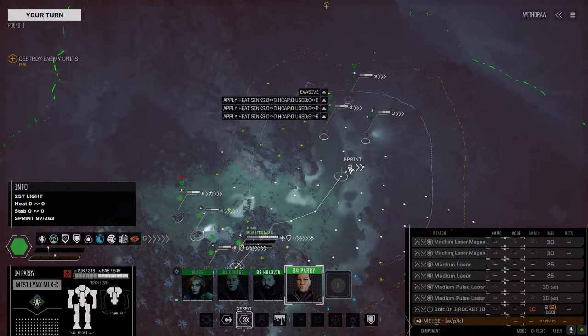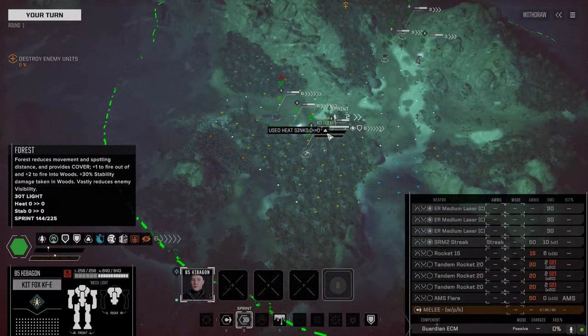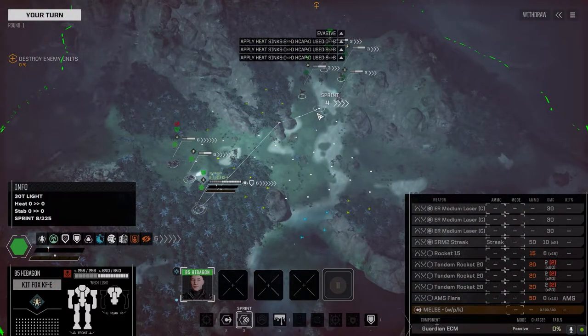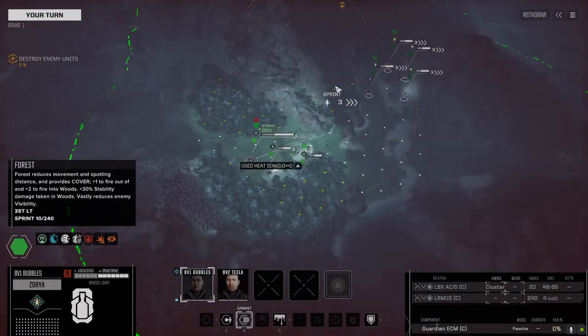We've got a Mislinks which is our energy boat - a pair of ER Mediums and Medium Pulses, some bolt-on incendiaries. It's also got an active probe. Then we have our Kitfox E, our vehicle breaker with the tandem rockets - so if we encounter a nasty vehicle we can break it real quickly, and it rounds out with Medium Lasers and a Streak Two.